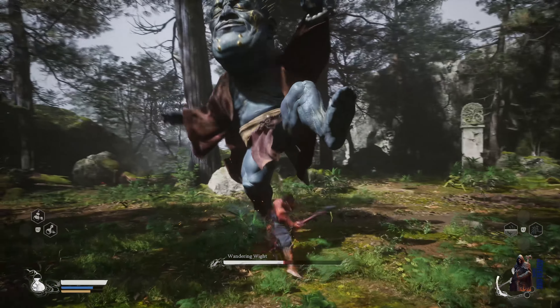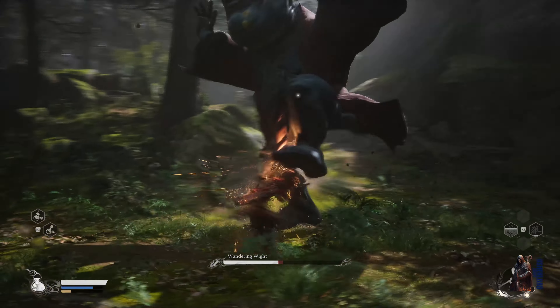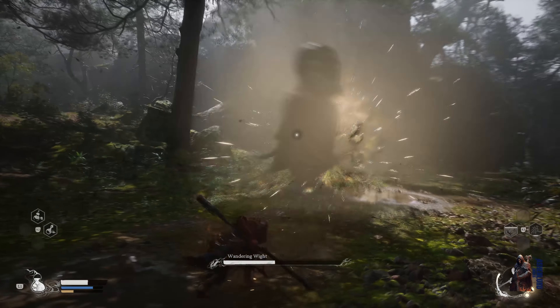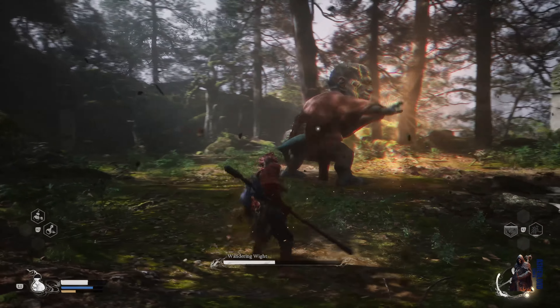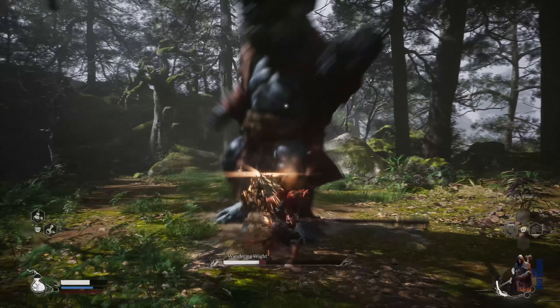A secondary attack he does is hitting with the palm of his hand with a very hard area-effect forward wind gust, and of course a swirling Kamehameha wind gust as well. The only way to deal with that is by dodging to your left side or dodging through it.